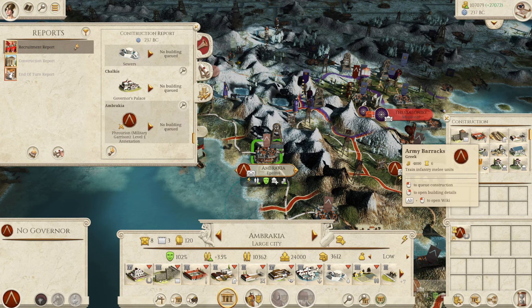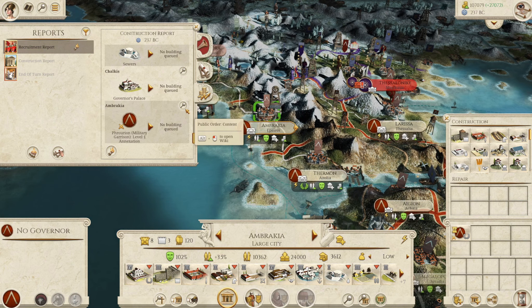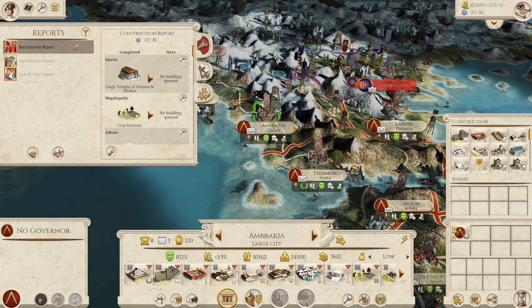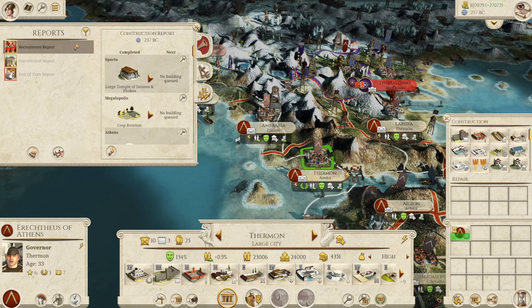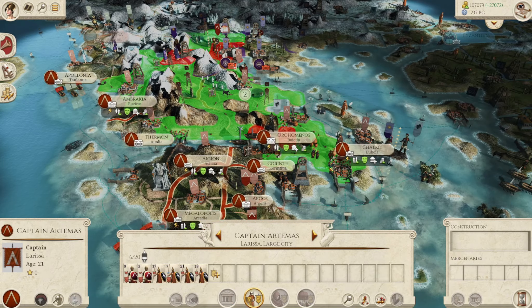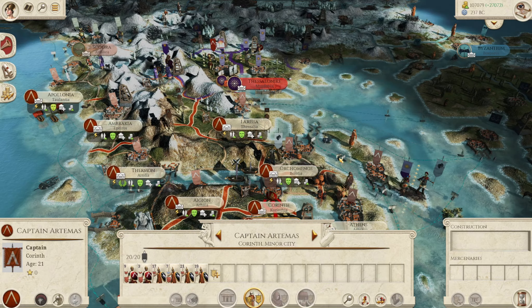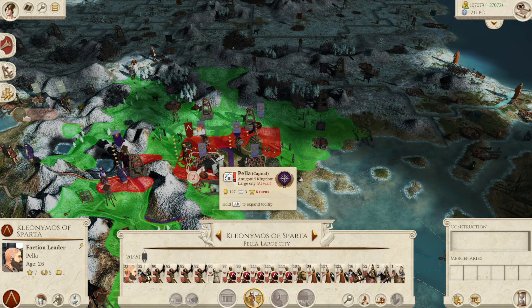Then we need to get the level three recruitment hub as well, which will be fantastic because the barracks are already pretty upgraded - brilliant! Ambrachia has done that. Thermon needs another four turns. You guys really need to get back to Sparta - can't allow you to die out there in the wilderness.